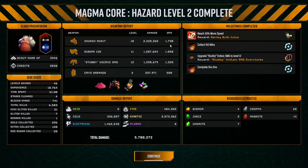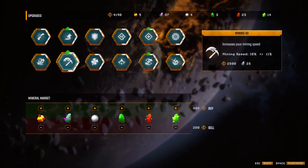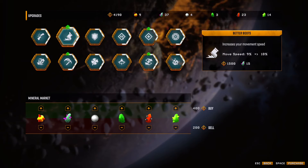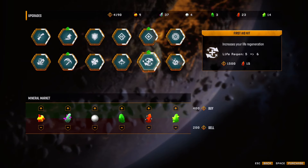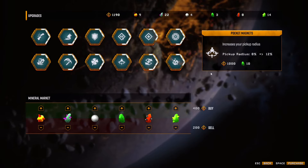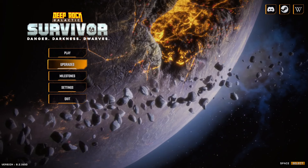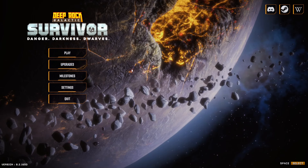Stubby Voltaic overclock gotten as well - let's go! That was a real motherfucker. We got barley bulb juice, overclocks for the Voltaic, we got two Nuggies, and some Scout XP. Looks like our Zhukovs unsurprisingly did the most damage. The Stubby Voltaic was pretty close in terms of DPS and the Tsubata wasn't that far away either - about half as much. That was a really good round.